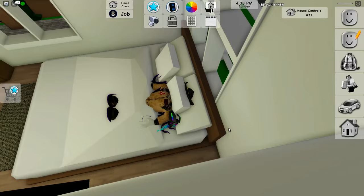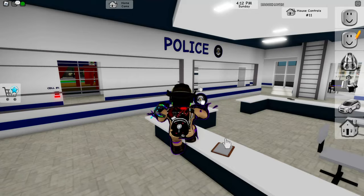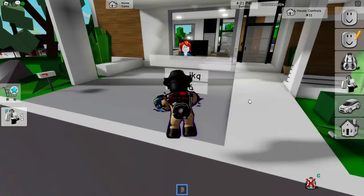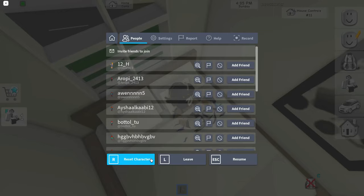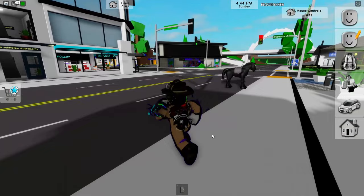Now after that, go to the police station again and click on the badge just like this. Take this badge right over here, then go straight to your home — just teleport over there. Go ahead and go over to the bed and basically sleep while holding the badge like this. Now respawn your character again.